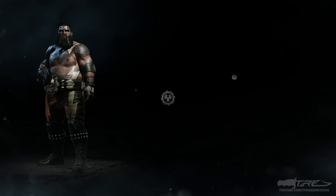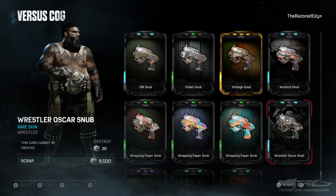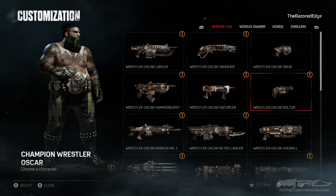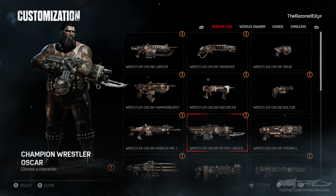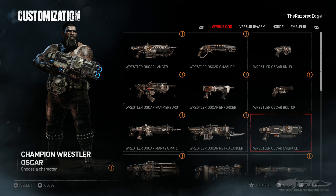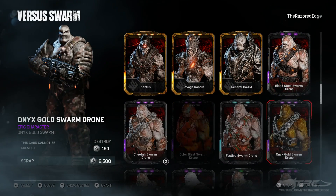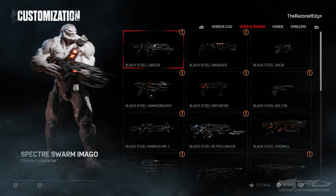I'm such a happy chappy right now, you've no idea! Let's go find the Snub in customization — there's a lot of Snub skins in this game. There it is right there. There is Champion Oscar with all the matching skins: the Lancer, the Gnasher, the Snub — everyone looks really really detailed and nice. We got the Bull'tak, the Enforcer, the Hammer Burst, the Markza Mark One, the Retro Lancer, the Overkill where the logo looks really really good on the side — it actually kind of stands out. We got the Markza, the Drop Shot, the Boom Shot, the Longshot, and the Torque Bow as well.